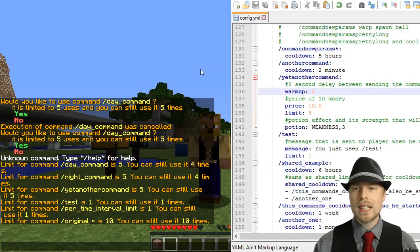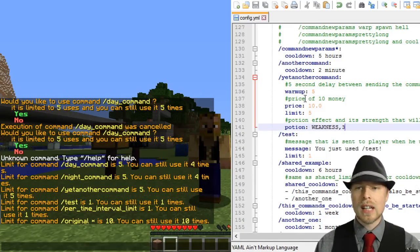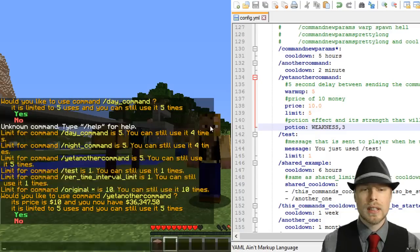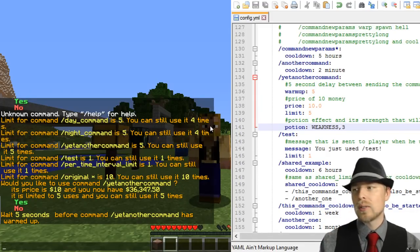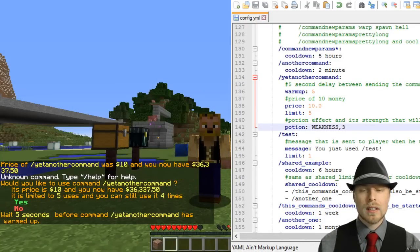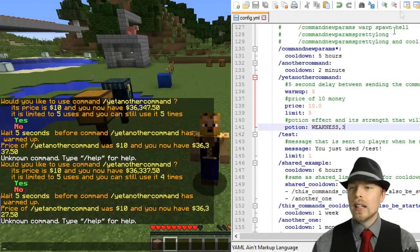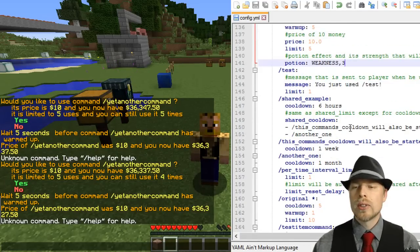The 'yet another command' example has a warm-up of five seconds, a potion effect on it, and it costs ten dollars. When you run another command you have to wait until it's warmed up, and it applies the weakness effect while it's warming up, which is really cool. I'll put a link in the description with all the potion effect names you can use.